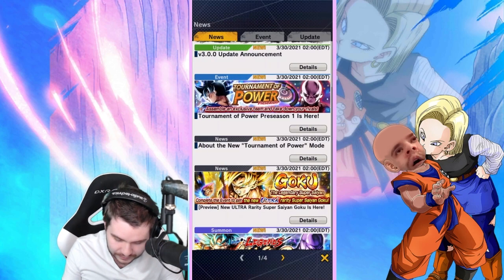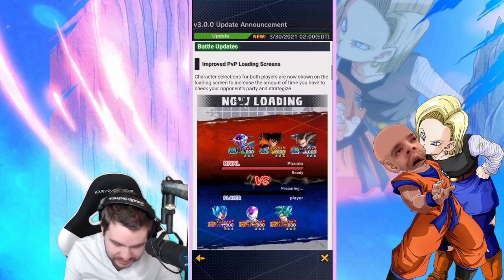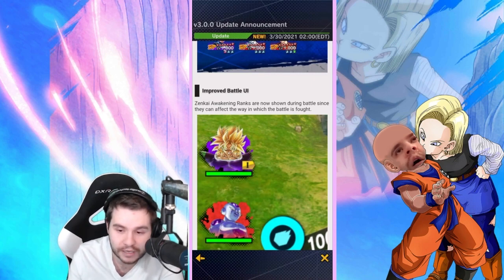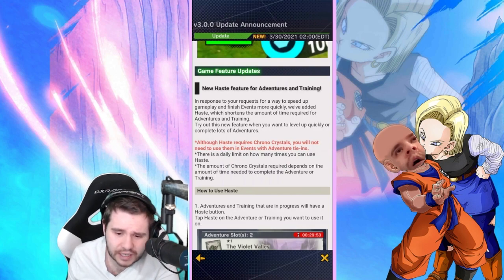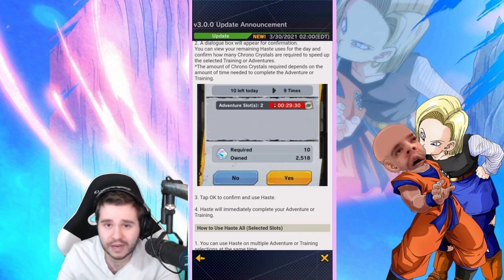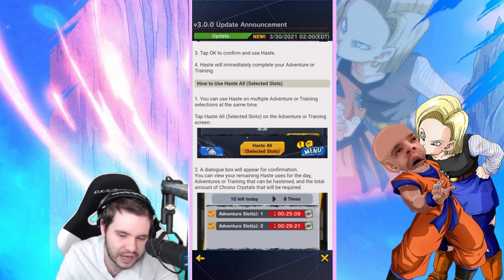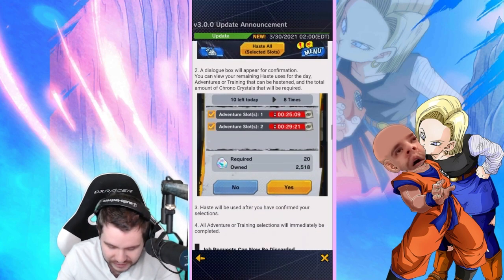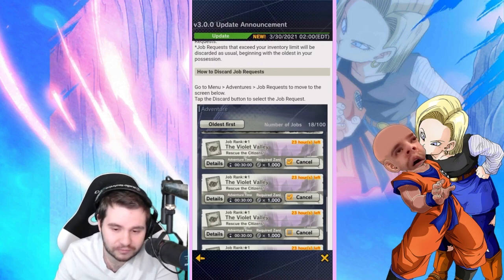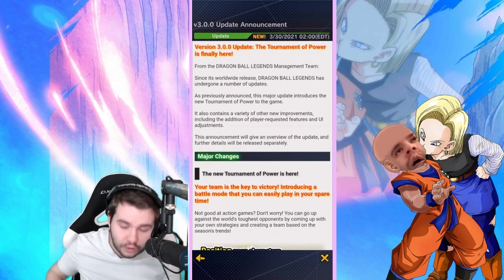About the new Tournament of Power mode — we took a look. PvP loading screens have been improved as well. You can now see Zenkai awakening ranks even during battle, which is cool. There's also a new Haste feature that costs about 10 CC and can only be used a certain number of times per day. I'd call it 'use at your own discretion' — I'm not a big fan, though I can see guilds using it.